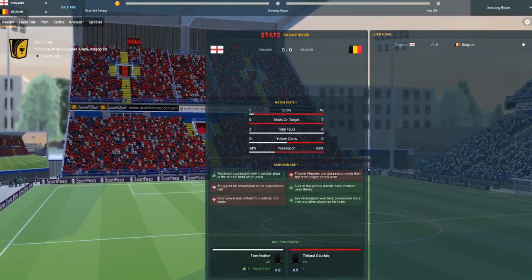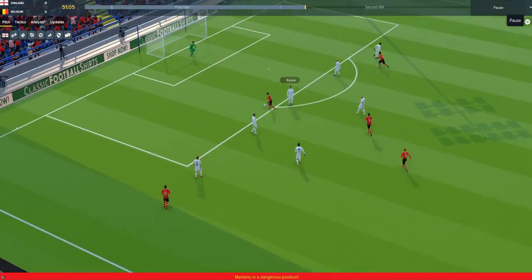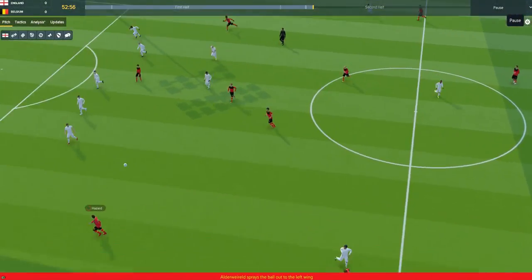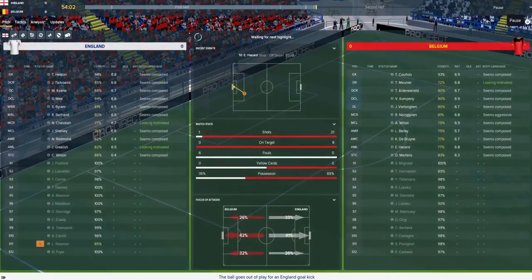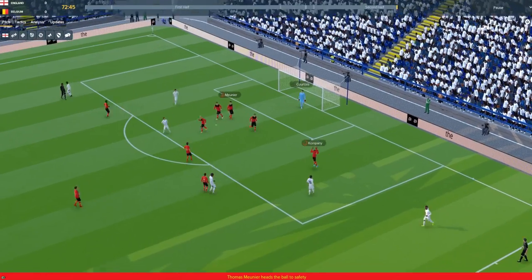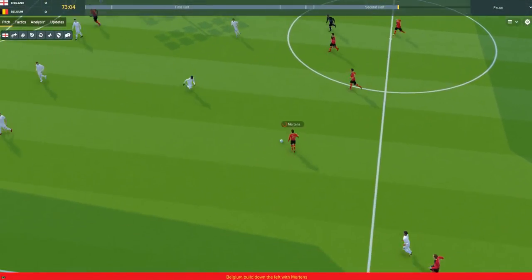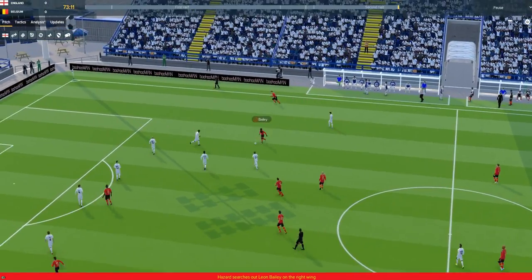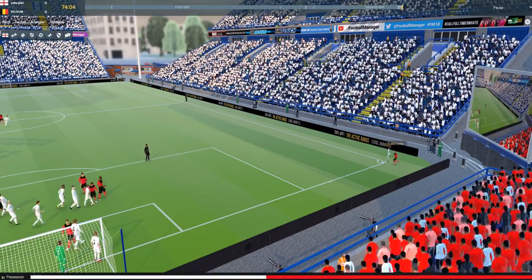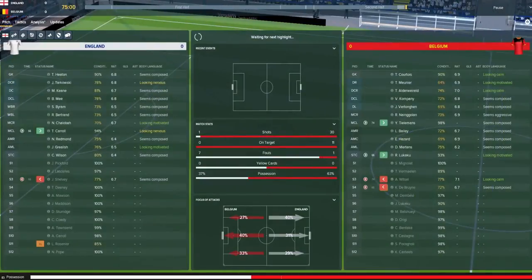Tom Heaton with a goal kick. We've got a highlight and it looks like it's going to be a highlight for Belgium. Hazard into the box, Mertens — good save. Bertrand clears it away. Good save by Heaton there. Another highlight for Belgium — Hazard cuts inside and it's miles wide. 21 shots to our one now from Belgium but still nil-nil with just over half an hour to go. Alderweireld and Kompany using the ball well now to come up the field. Mertens, Hazard, Bailey — Hazard into the box and it's a goal... oh, what happened? I thought he was in. Corner.